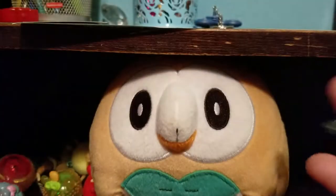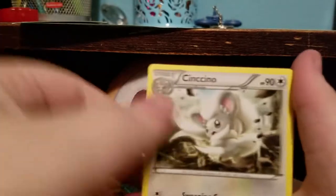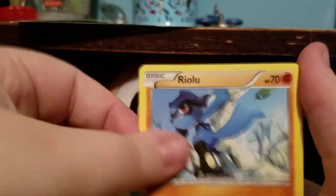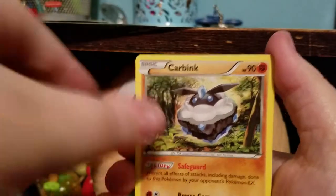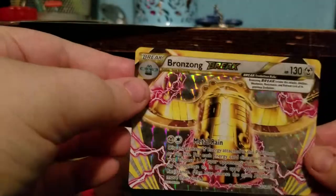Next we have another Fates Collide. We've got Shauna, Cinchino, Old Amber Aerodactyl, Riolu, Jigglypuff, Carbink, Larvitar, Diglett, a Bronzong Break, and a regular Rare Carbink. But we got a Break card, you guys! I don't have this one. That's awesome — it's very cool.